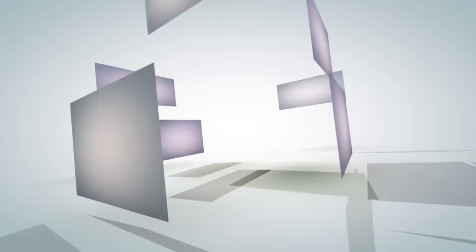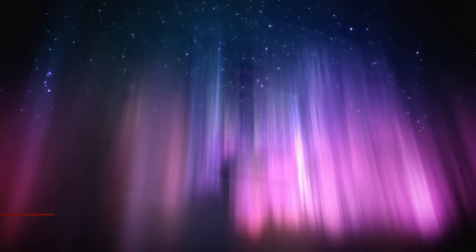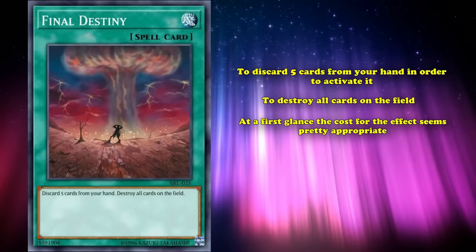In this video, we'll be going over some of the worst cards from the earliest portions of Yu-Gi-Oh!, this time going over cards from Magic Ruler and Feral Servant — the third and fourth sets ever released to the TCG. Starting off at number 10, we have Final Destiny. This is a spell card which has the effect where you have to discard five cards from your hand in order to activate it, gaining the effect to destroy all cards on the field. At first glance, the cost for the effect seems appropriate — you're destroying all the cards on the field, of course it would cost something like discarding five cards.